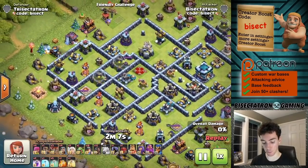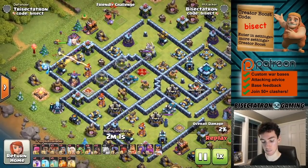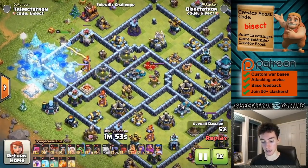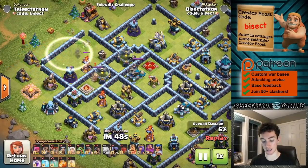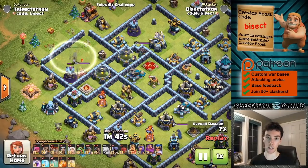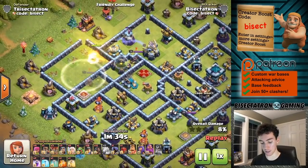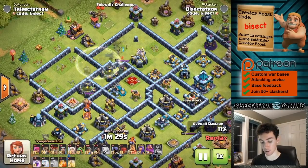Alright, we've got our next base queued up here — once again using the same strategy with five invisibility spells. It's similar to what you'd invest with a lightning-earthquake combo, though you'd need more spells for that. This gets you a lot more defenses and they're more spread out, not necessarily all in one area like a lightning spell operation would require. You do have to use your Royal Champion in addition to the spells. She was targeting the king, so I went ahead and used the spell to put her and the king invisible so she retargeted over to that eagle.